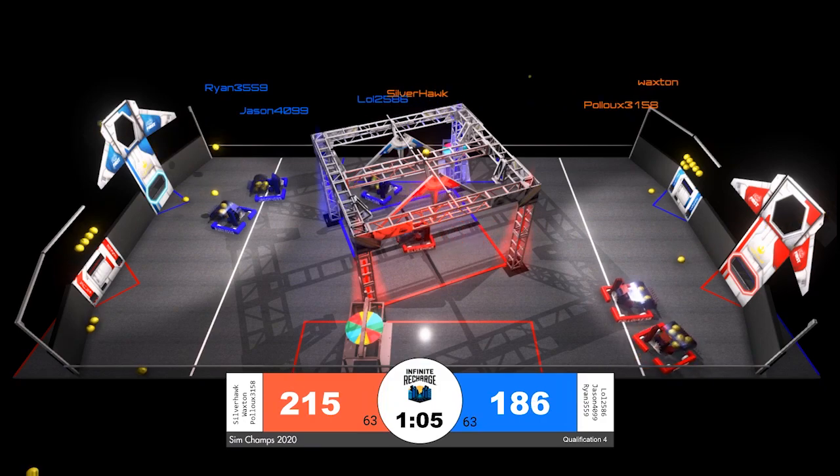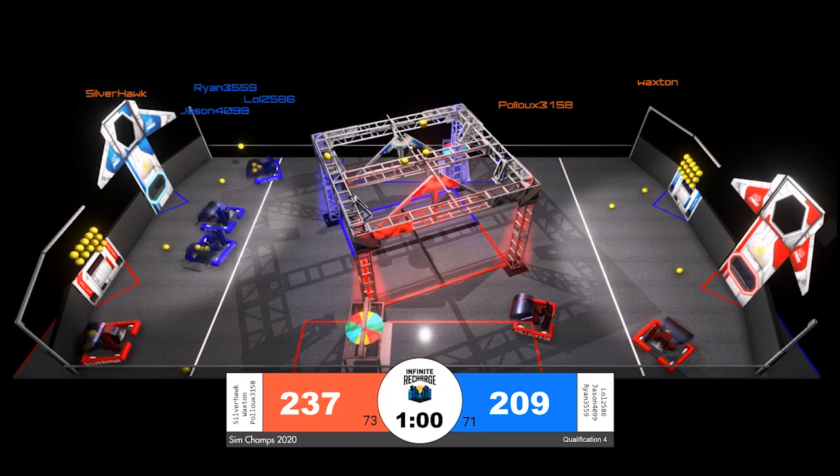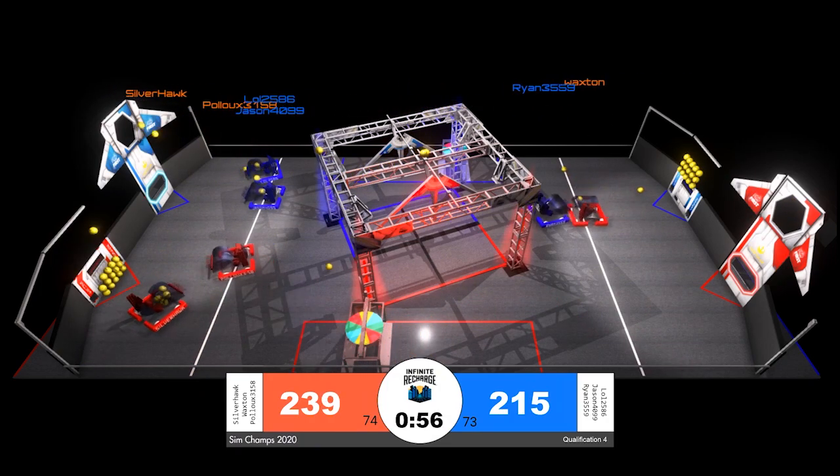We've seen a streak of blue alliance victories so far, and red is looking to switch this up. Waxen and Pollux are doing plenty of scoring for red, while Silver Hawk, their alliance partner, is gathering as many power cells as they can off the playing field floor.